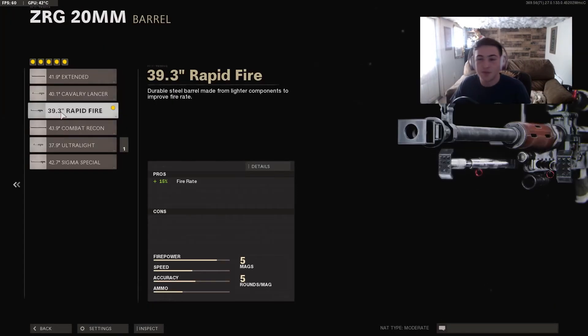For the first attachment I recommend the 39.3 inch rapid fire barrel. This gun's fire rate is extremely slow stock, so you need to get all the fire rate you can, and this is the only attachment that upgrades it. This is a must-have. The damage is so high already that you don't need the sigma special or any damage or velocity-increasing barrel — the velocity is crazy fast and so is the damage.